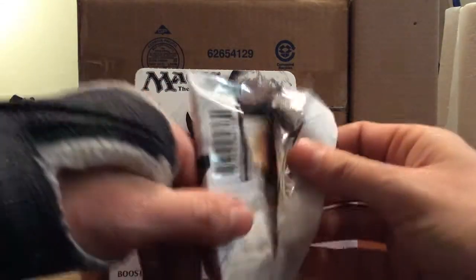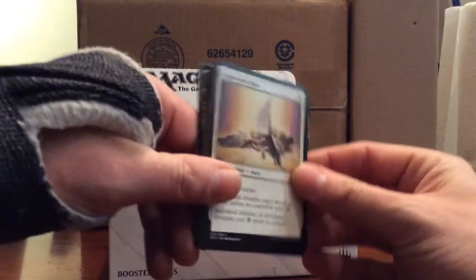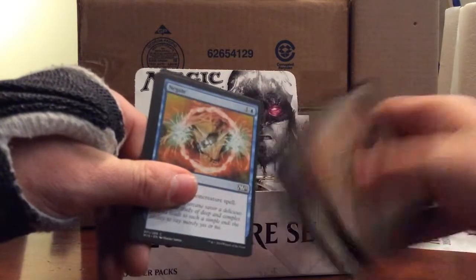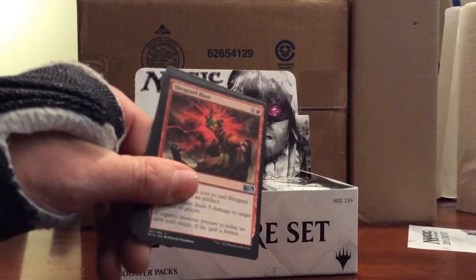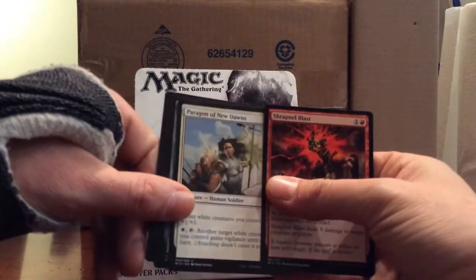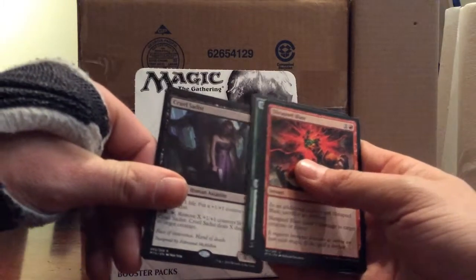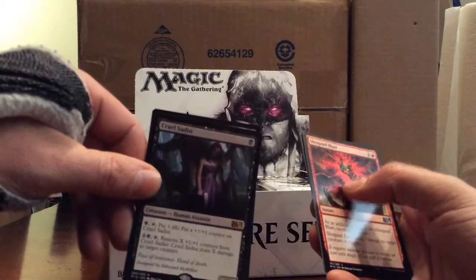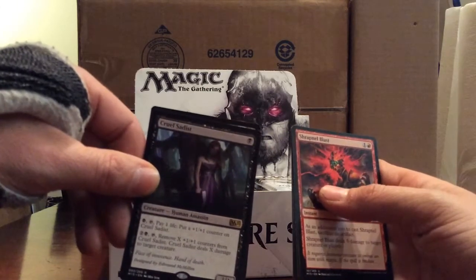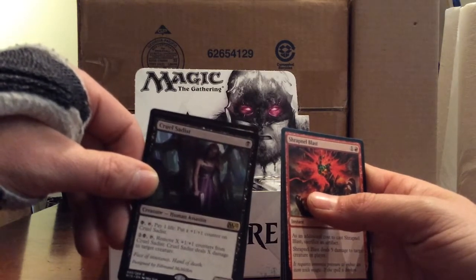Sorry about the cast - I had a little accident at work. We'll jump straight to the uncommons: Shrapnel Blast, Paragon of New Dawns, Feral Incarnation. And our first rare is Cruel Sadist - one black for a 1/1. Pay one black, tap, pay one life: put a +1/+1 counter on Cruel Sadist. Or two and one black, tap: remove X +1/+1 counters from Cruel Sadist, and it deals X damage to target creature.